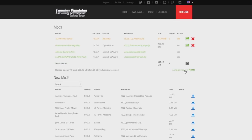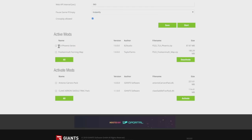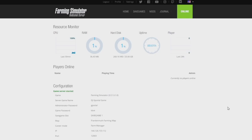The downloads are pretty quick. Once you've got all the mods you want, click 'Activate Mods.' You can see we have the TLX Phoenix Series and the Frankenmuth Farming map. Click on them to select them — whether you're on your phone or a computer — and click 'Activate.' Now both mods are activated. Go back up to the top, click 'Map' where it says empty save game, and select the Frankenmuth Farming map. Once you've got everything selected, hit 'Save,' then hit 'Start.'